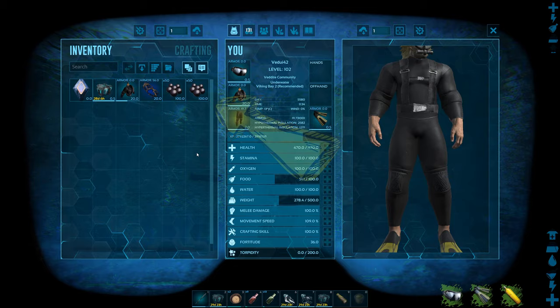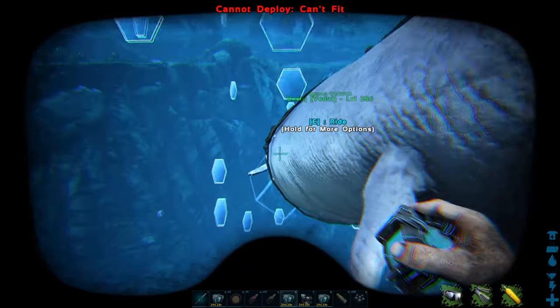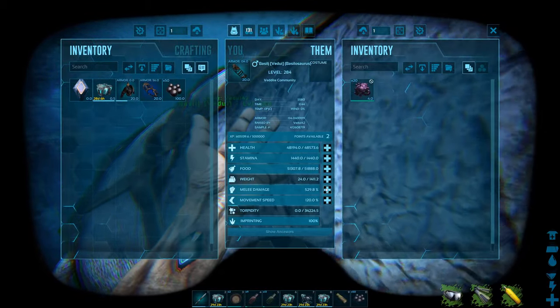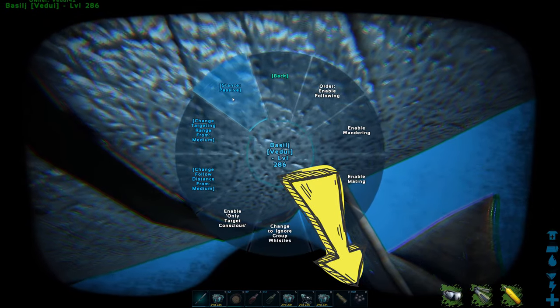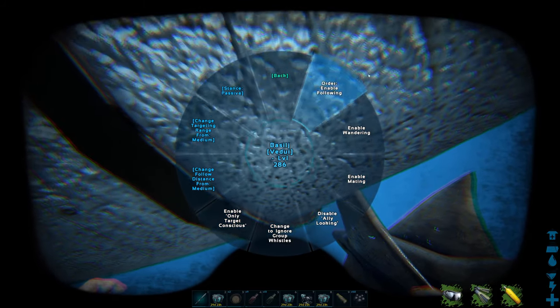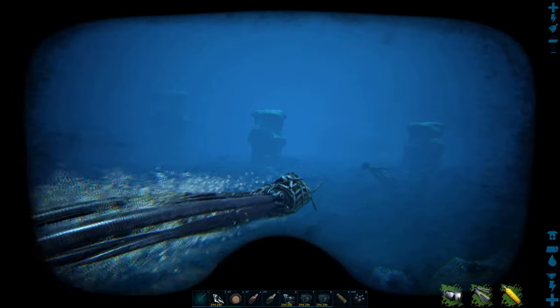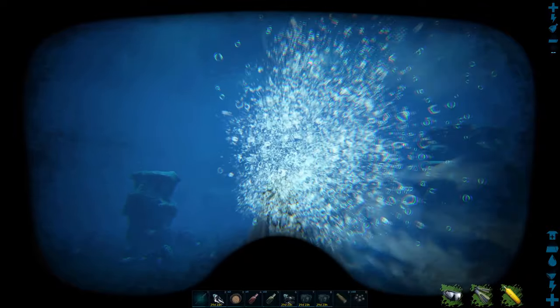Once you've located a squid, make sure you have a healthy supply of black pearls — at least 50 even for a low-level squid, and possibly more depending on your server's taming settings. The key thing is to put that first batch of 50 black pearls in your zero slot, since that's the slot you'll use for taming. The squid is a passive tame even though it looks very dangerous.